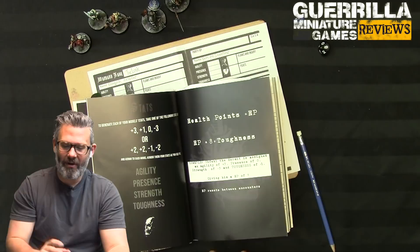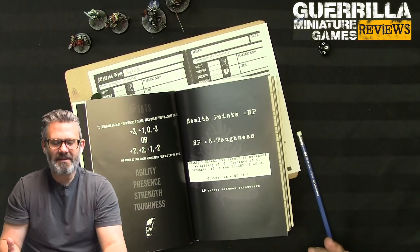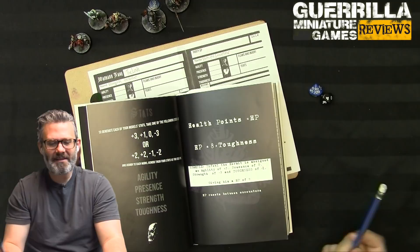Your health equals eight plus your Toughness modifier, and hit points regenerate between encounters. It's basically the pool system of D&D stat application applied here - these are all just modifiers to your dice rolls. Target number is 12, so if I'm plus three I need a nine or better, giving me better than 50/50 odds.